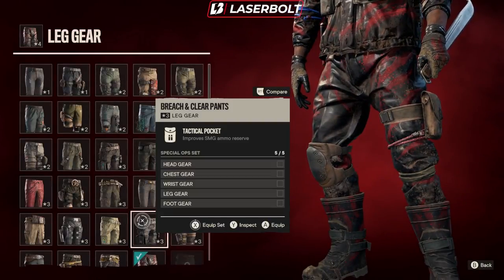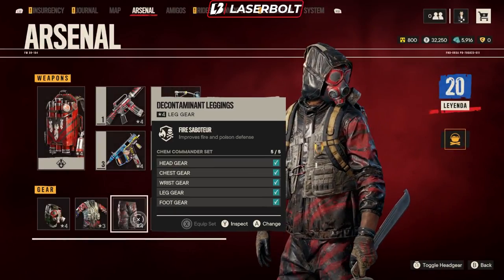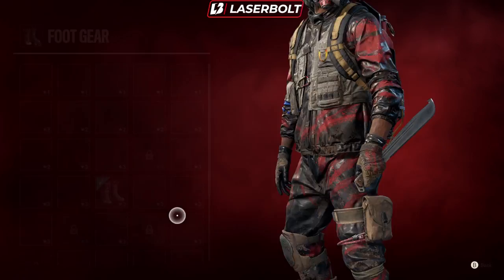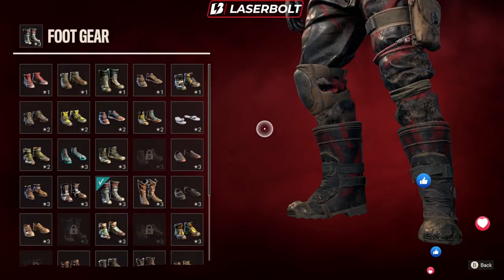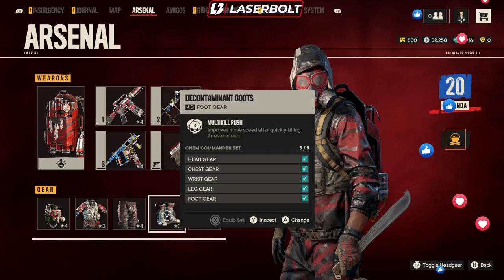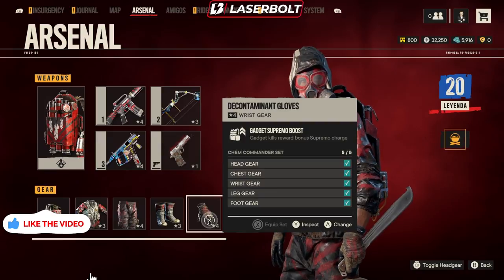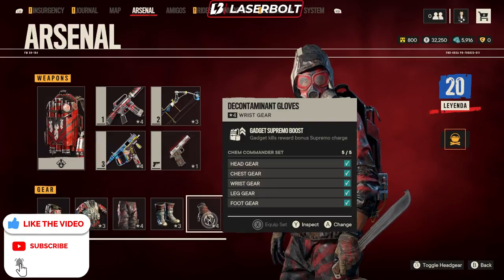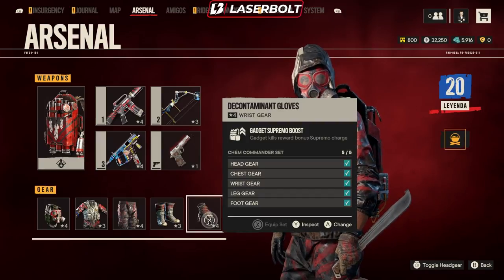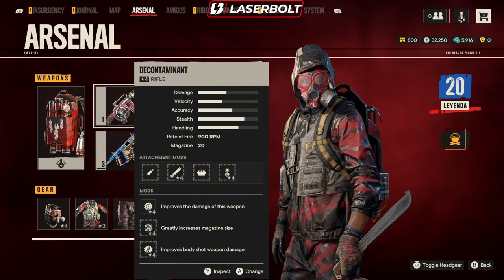You get the pants — the Breach and Clear Pants — which is going to improve your fire and poison defense. You're also going to get the boots, which are going to improve move speed after quickly killing three enemies at once. And last but not least, you get the gloves, which gives you the Gadget Kills Reward Bonus Supremo Charge, allowing you to get your Supremo active as quickly as you possibly can. Overall, this suit looks really awesome, but the main bread and butter, of course, is the weapon.